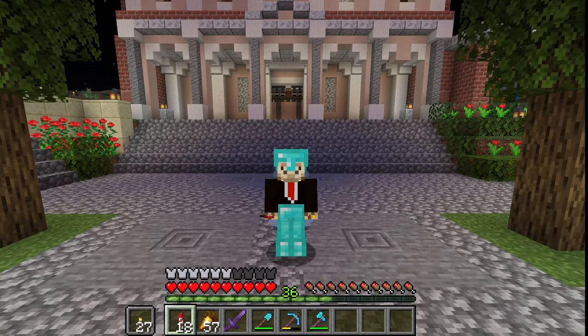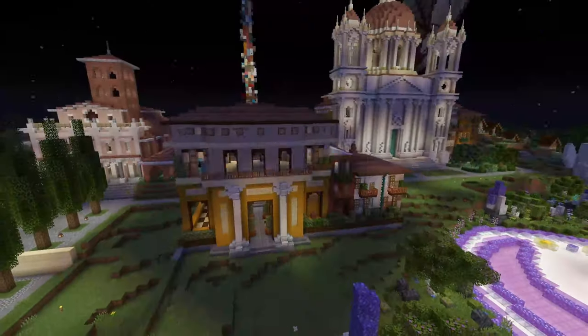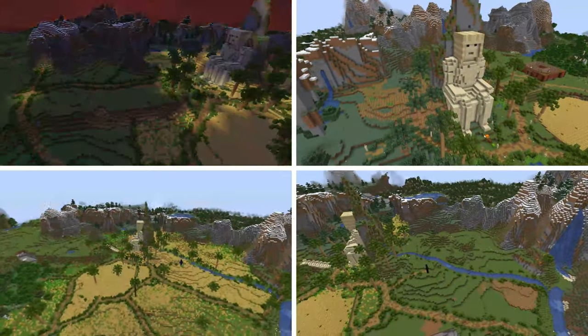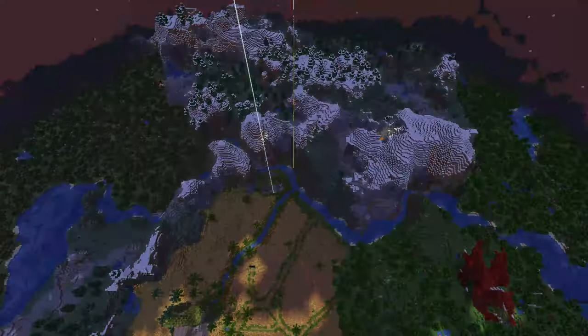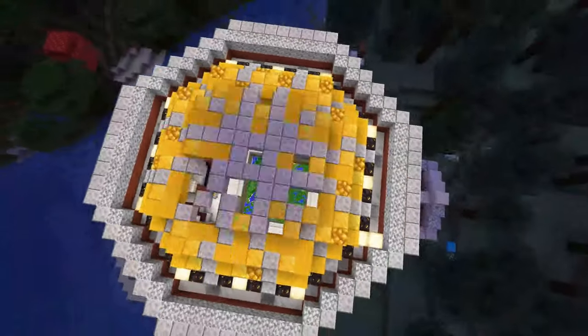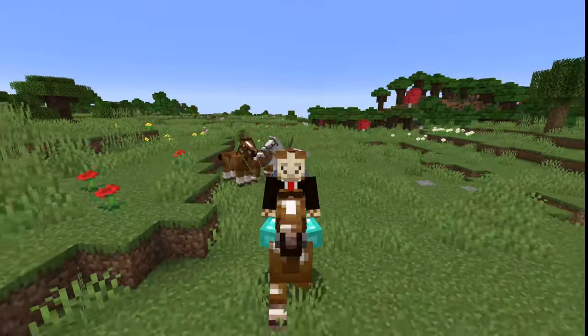Originally I wanted to do an episode on terraforming. So I built a concrete farm, a dripstone farm, built a weed biome, fixed the nearby rivers, and built a temple to house the map of it all. But then I got a better idea: horses.